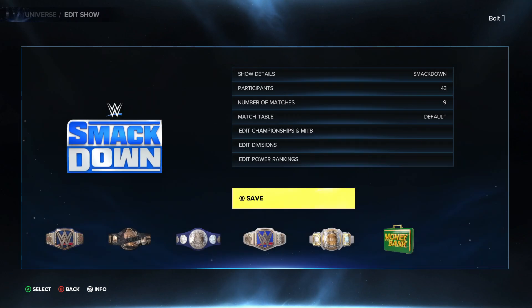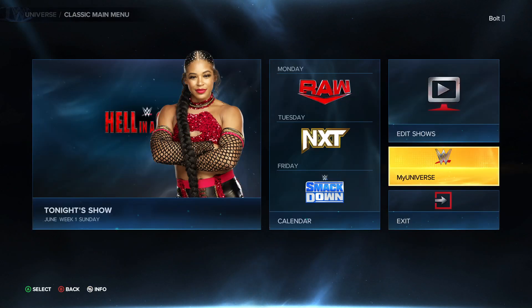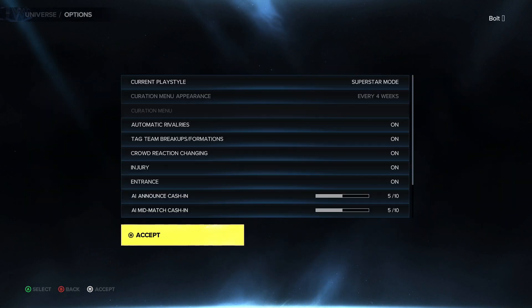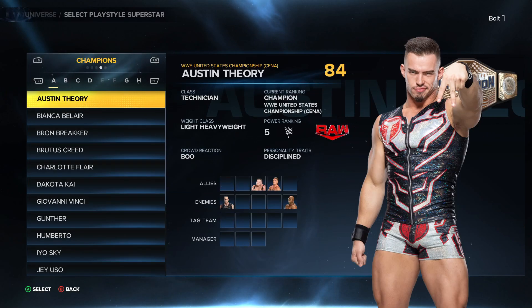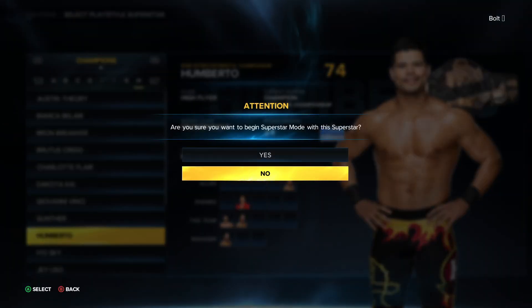We're going to go and save it. Save it once more. That way, if we go to My Universe — if you're in the Options — we can switch it back to Superstar mode. It's going to ask us what superstar we want to be. And if we look at Champions, we can see that Humberto is right there with the Hardcore Championship.